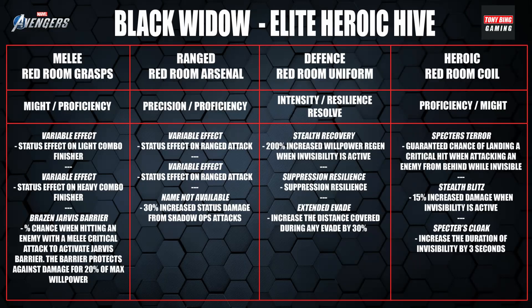The slot three is Red Room Uniform. It has Stealth Recovery — 200% increased willpower regen when invisibility is active, which is very situational — Suppression Resilience, and Extended Evade, which increases evade distance by 30%. I wouldn't use that at all; it's pretty garbage.